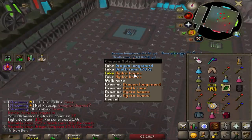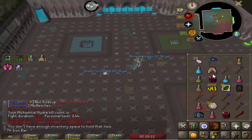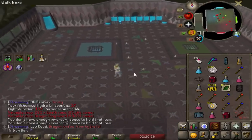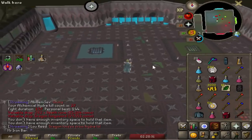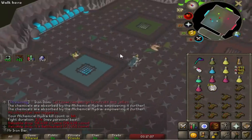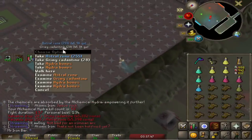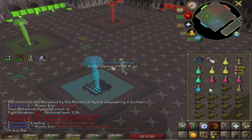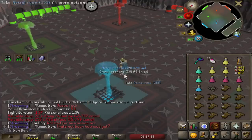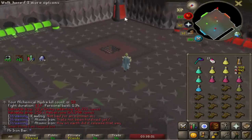Starting to get the hang of Hydra after 20-plus kills, comfortably doing multiple kill trips. I'm definitely going to start bringing some Alch runes in my rune pouch just to save space, because this boss drops ridiculous amounts of Alch items. New personal best! One thing I noticed quickly is that Hydra drops a lot of Astral runes — I've already gone over 1000 Astral runes in like 50 kills. I typically buy Astral runes for Vengeance, but I'm going to be getting a lot from Hydra.